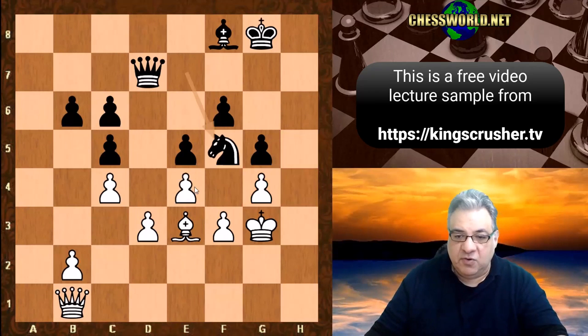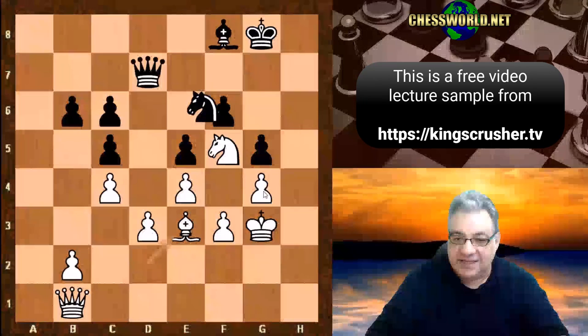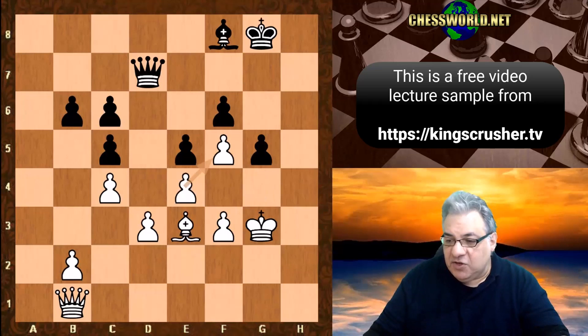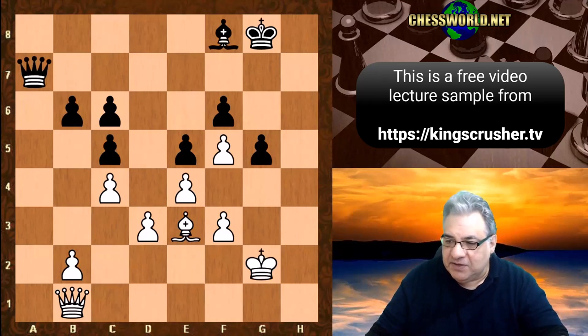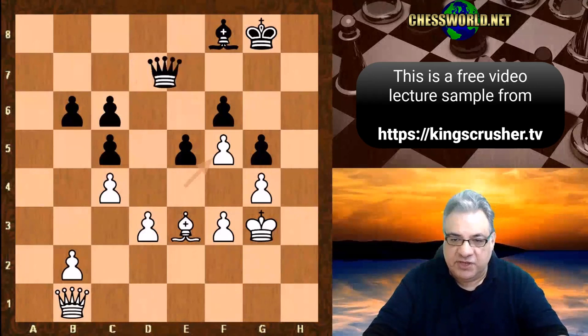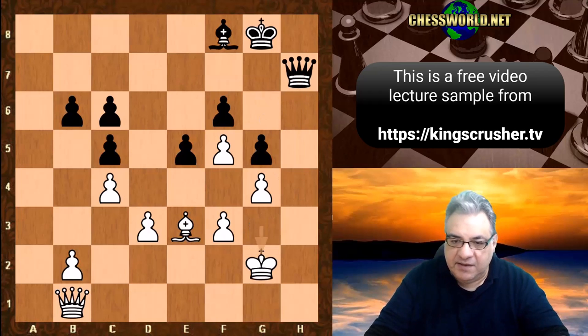Taking with e-takes f5 keeps a pawn on g4, which is a hook on h5. This hook is useful in the variations we're about to see. The other recapture has the perk of locking down the e5 pawn — no theoretical e5-e4 push — and keeping a potentially attacking support pawn on g4. To demonstrate concretely: g-takes leads to a stable, roughly equal position. But in the main game, with the pawn on g4, we have queen h7.